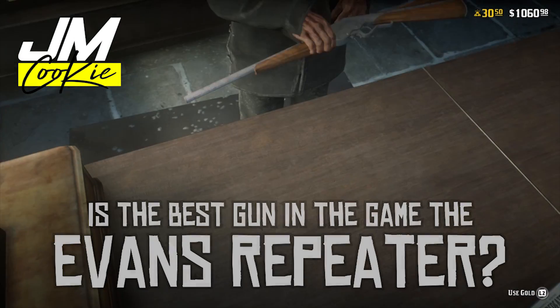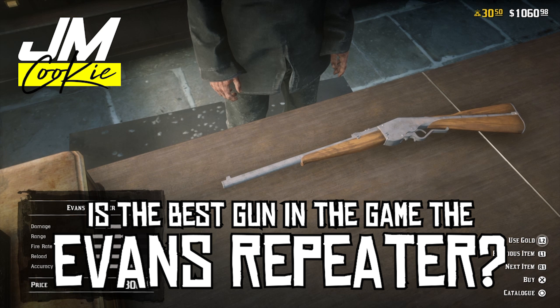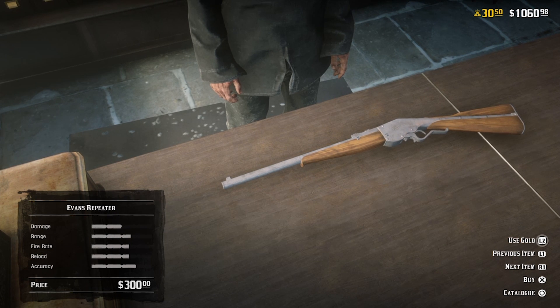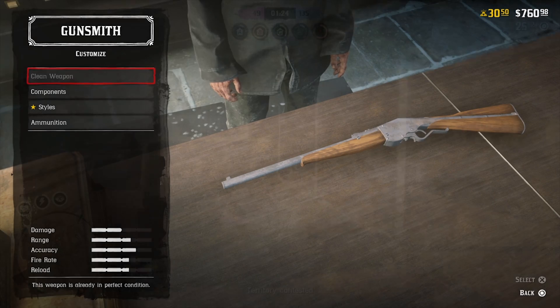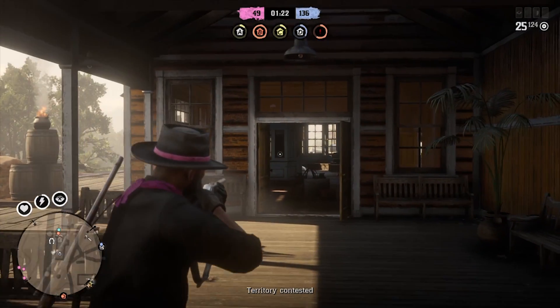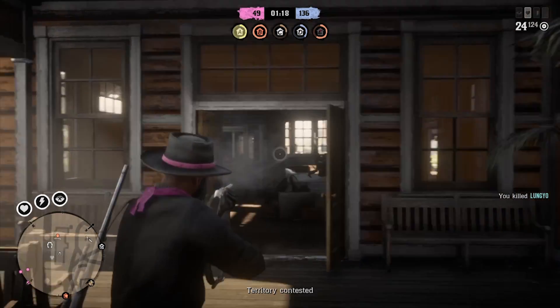In this video I'm going to take a look at whether the Evans Repeater is now the best gun in the game following its introduction to Red Dead Online on the 5th of March. For the Evans Repeater to get this title the varmint rifle nerf had to happen, and with that coming into play a week before this new repeater gets introduced, we could see a new gun on the scene that starts to dominate the kill feed.